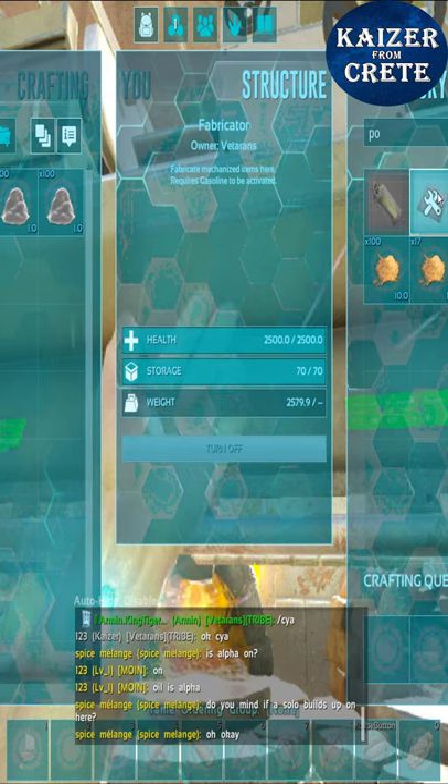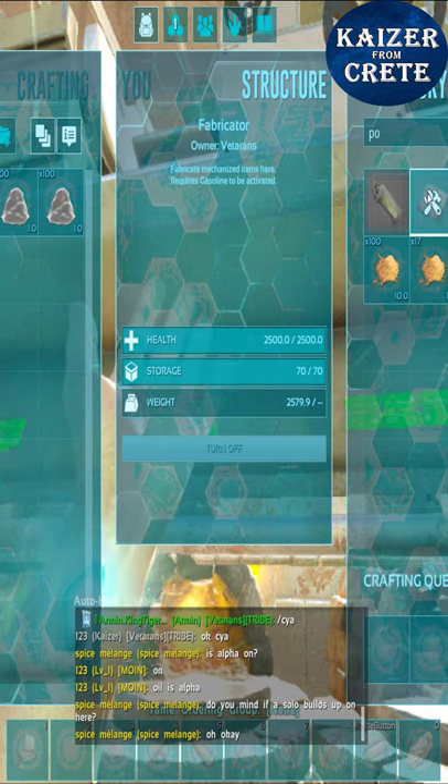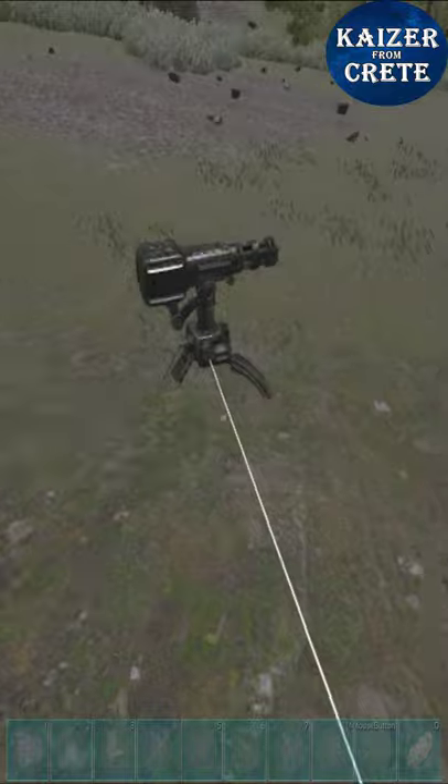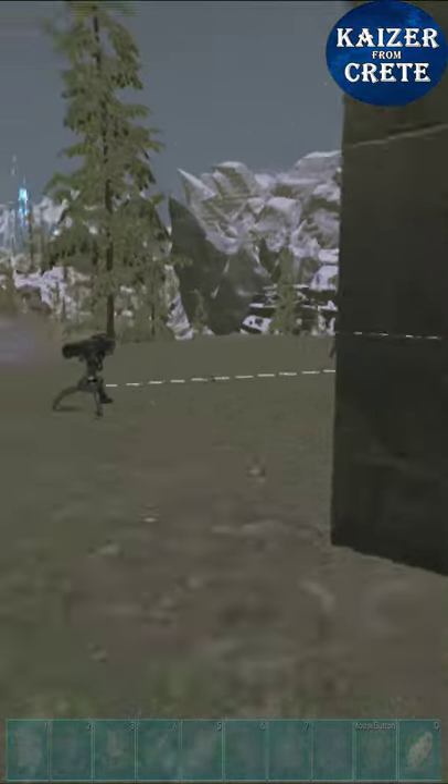I hid my farming dinos in the pillar near my metal base, and for the final deed of the day I crafted some hard polymer. I tried my best to farm up everything once again to make use of that replicator, but I was not fast enough.